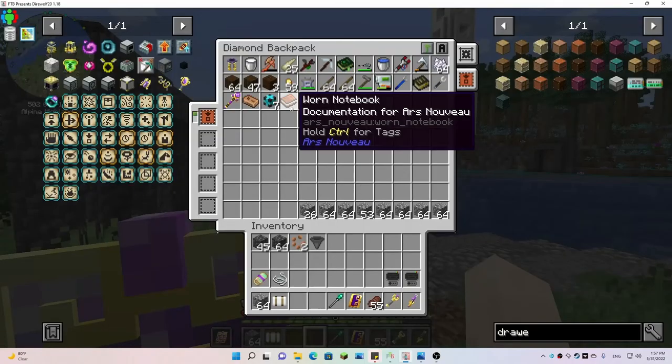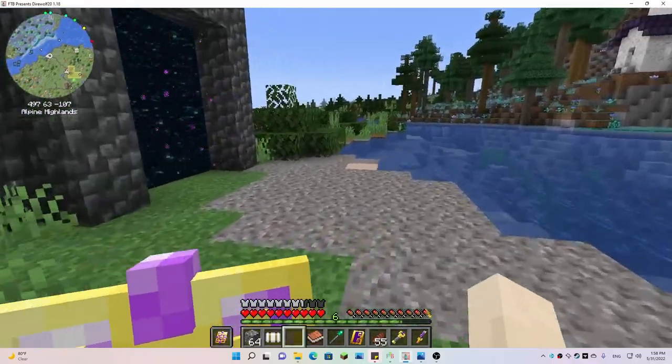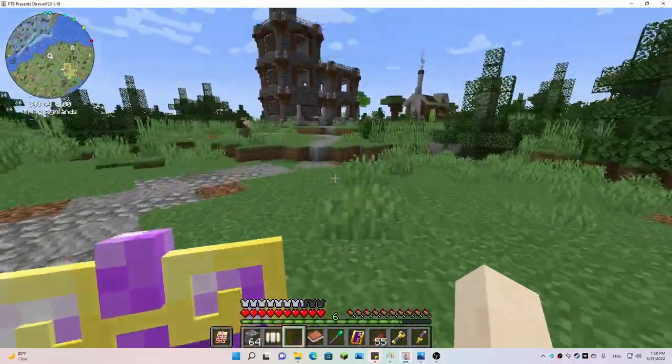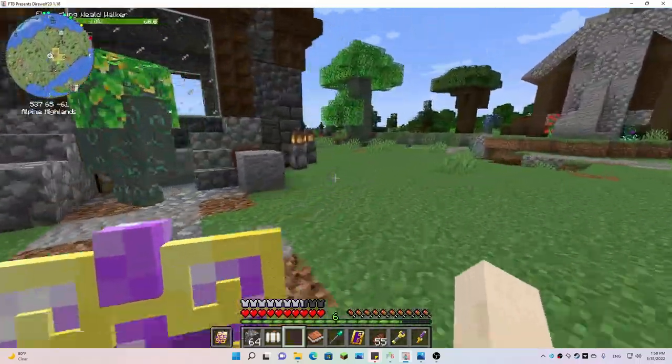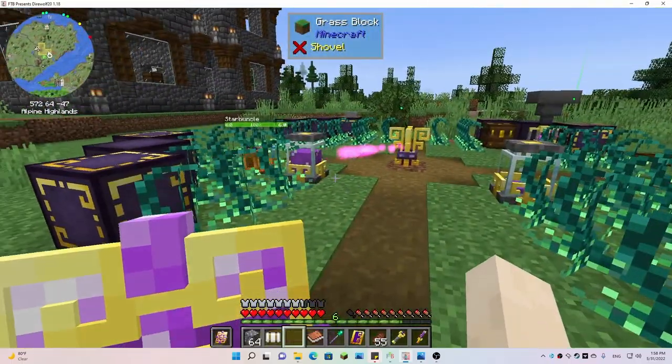I figured that out while looking up stuff on the starbuncle in the book. It says you can make portals horizontal or vertical, any size from a 1x1 to a 21x21, and it doesn't cost any source after you create it — but it does take almost a full jar to create it. I've just been keeping this little starbuncle going and gave him some more source berries to help with the mana production.